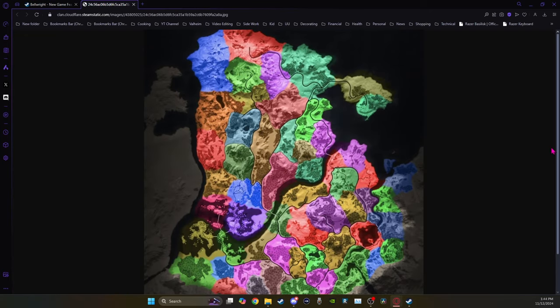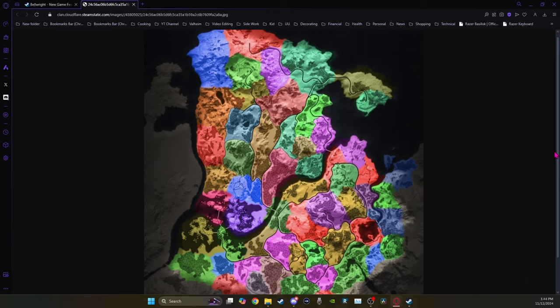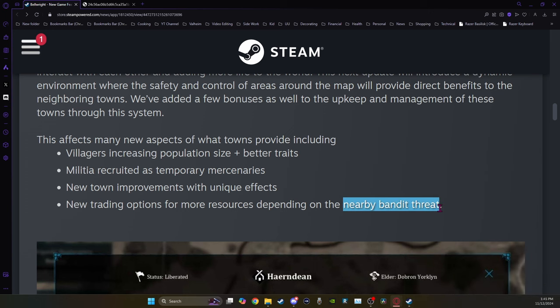Is it just me or does this map look bigger? Have they added more area? I'm going to have to get in game and see. Prosperity affects many aspects of the town including villagers increasing their population size and having better traits, militia being recruited as temporary mercenaries — each town will be able to develop its own militia once liberated. Way more complex than what we have right now with people walking around with hoes. New town improvements with unique effects and new trading options depending on the nearby bandit threat.